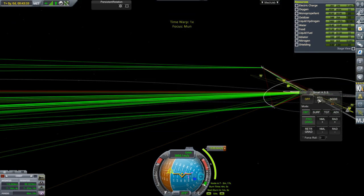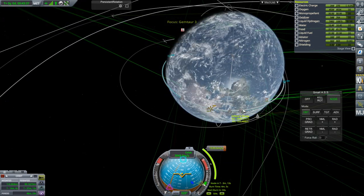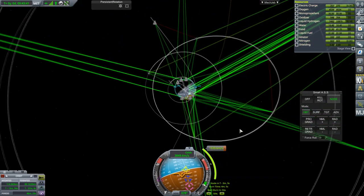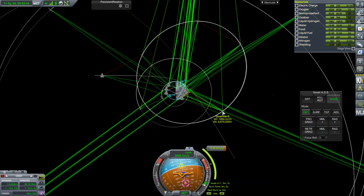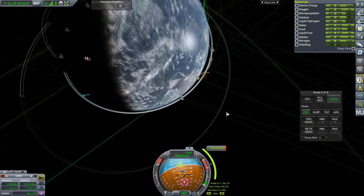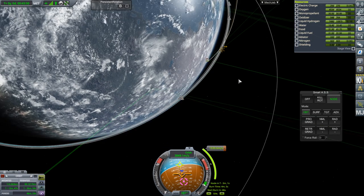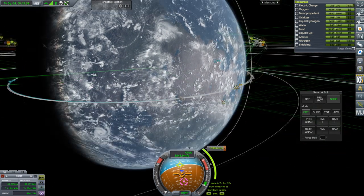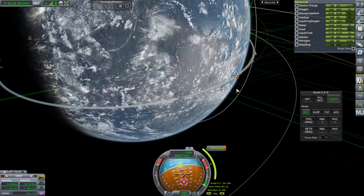We're 1 minute from the maneuver - let's see about our communications. That one might be a little bit high. It's still in range - QuadSat D again. I think we'll be fine through the maneuver. We're pretty close to this Darude helipad - maybe that'll be good too.